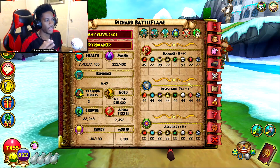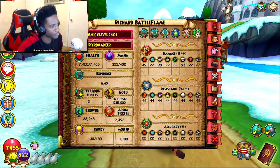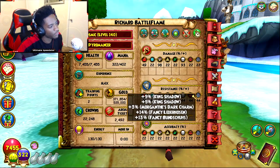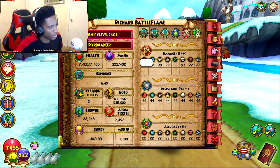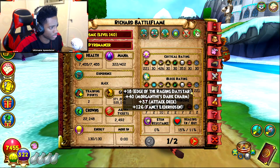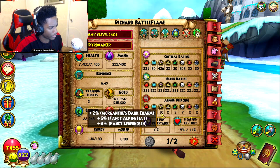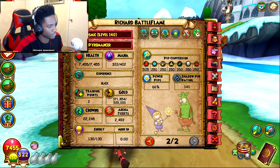These are my gear stats just with the things I just put on — the robe, the hat, the boots, and the whip itself. I got 98 damage, 44 across the board, 22 across the board. Criticals mainly because of my gear at 221 across. My pierce is high for Storm. Healing in is 15, 11, 66 — terrible.